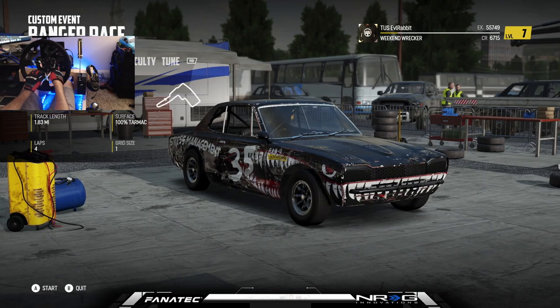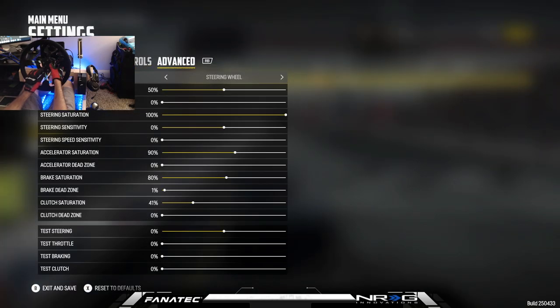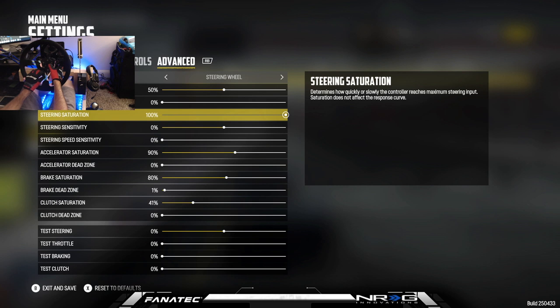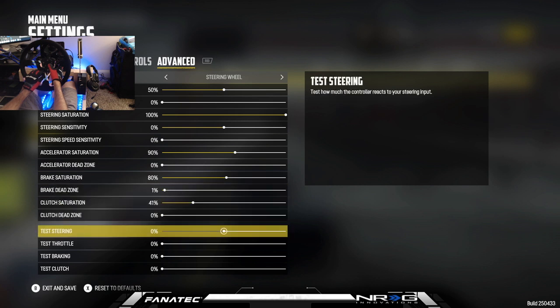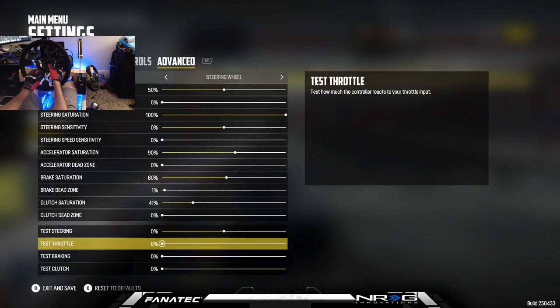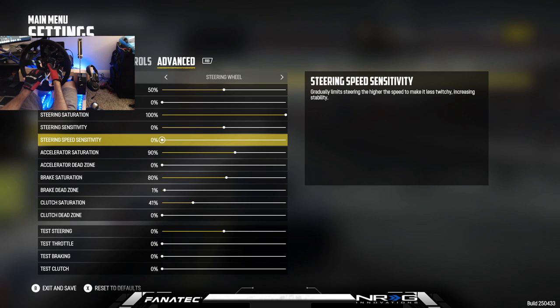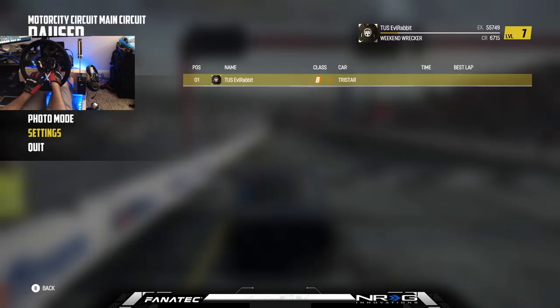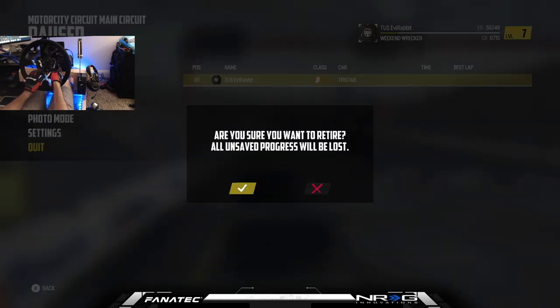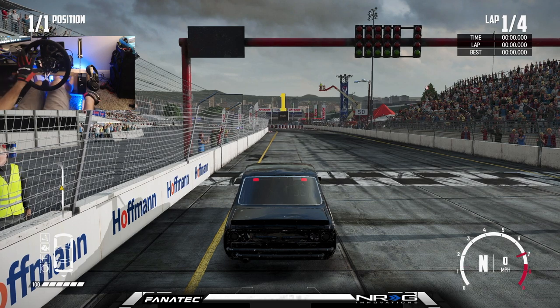We're going to go back and restart. Going into the game, going to pause it and mess with wheel settings — force feedback we'll leave at 50, saturation 100, sensitivity we'll leave at zero. There's no real setting we can adjust per se. Maybe if we lower the sensitivity a little bit we'll give that a shot. Resuming now, we'll see how this works — maybe that accidentally screwed us up a bit.